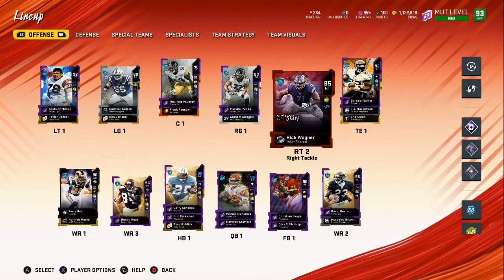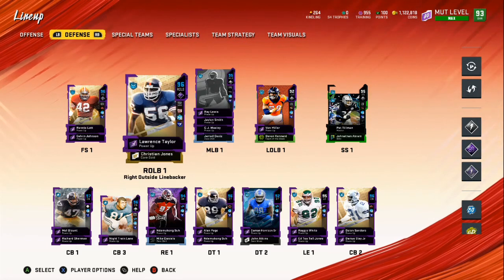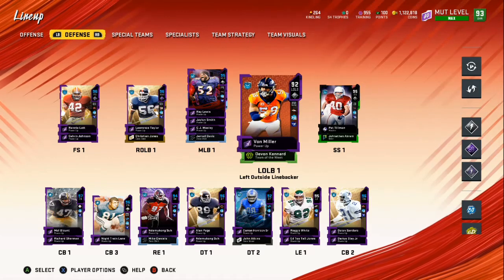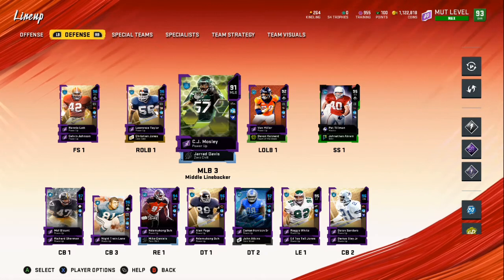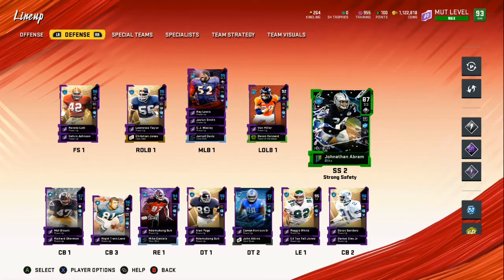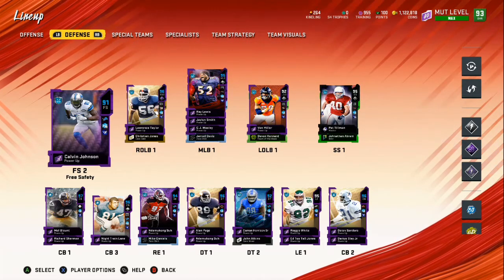We also did the same thing on the defensive side. Let's switch over to the defense — right now sitting at a 93 overall. We got Lawrence Taylor, Ray Lewis, Pat Tillman who is not showing up, so we're gonna fix that real quick. We picked up Ronnie Lott, Ray Lewis, Jaylen Smith, CJ Mosley. Von Miller needs an upgrade. We got Pat Tillman, Jonathan Abram — I'd like to have both of them as linebackers, or I'll have Jonathan Abram and Ronnie Lott as a linebacker.